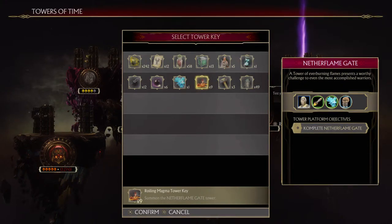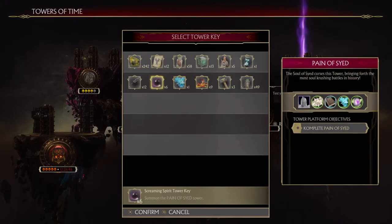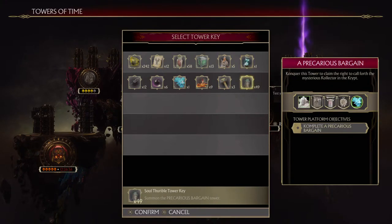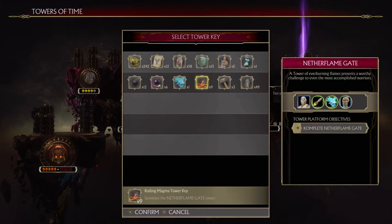Getting all of these tower keys takes some time if you are new. The Roiling Magma Tower Key you can get from Tag Assist Towers. Essentially, trying to get things like the Ageless Hammer Tower Key and the Screaming Spirit Tower Key is pretty much limited to Collector Trade, as well as the Looping Hourglass Tower Key, if you are an older player. If you're a newer player, you actually have some options to get some of these tower keys very easily.